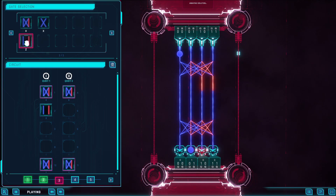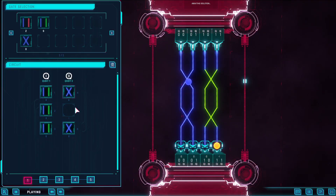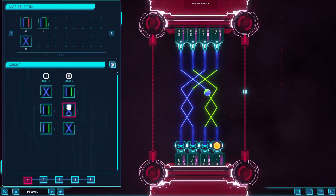You do this by changing it as it travels down from the top — switching its colors, separating it, bringing it back together, opposites canceling each other out, and others mixing together. This is done by placing cards into the slots on the left to change the patterns of the path as it goes down.